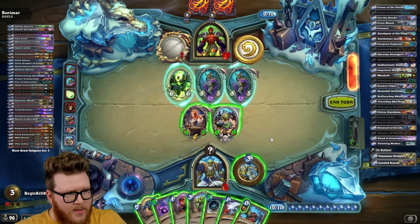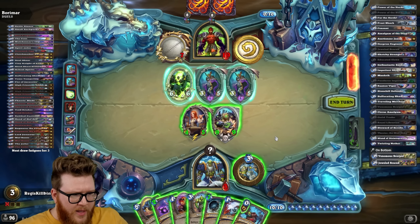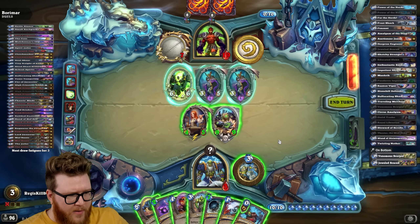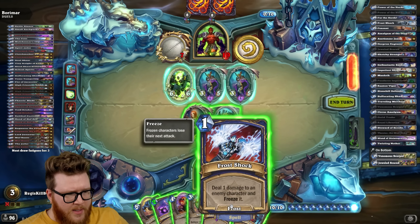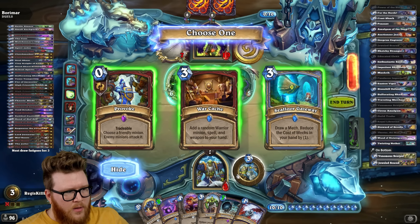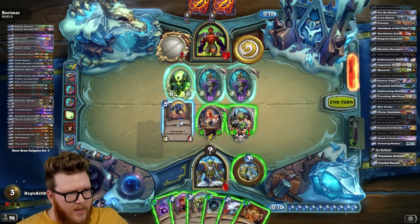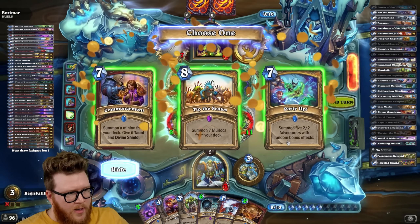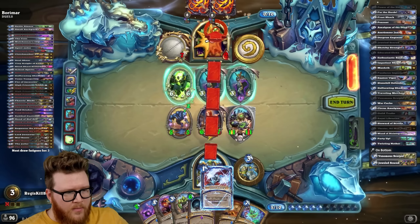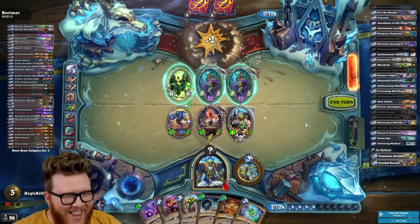That was a trade, not a discover, so this will kill one thing. Do I have to Twisting Nether this turn? Not really. Are they just dead? I have so many buffs — this is 13. What is their fatigue count? They're taking three. They're just totally dead, right? They kind of have to be dead. Feels like they're giga dead. 15... this is 17. And then Frost Shock for Lethal — yeah. Plus spell damage. Okay, that works too.